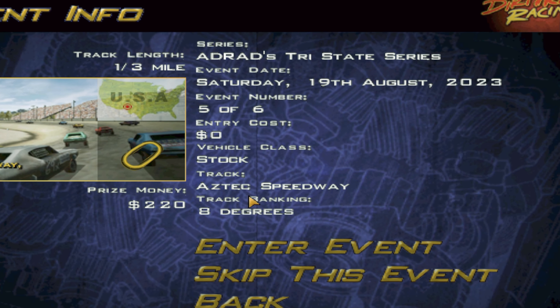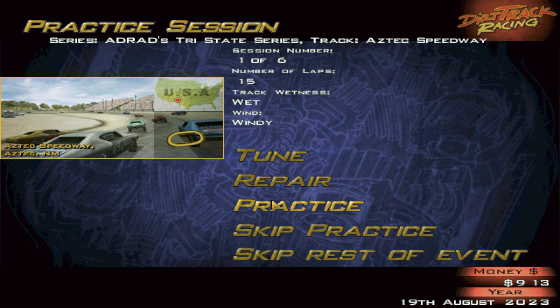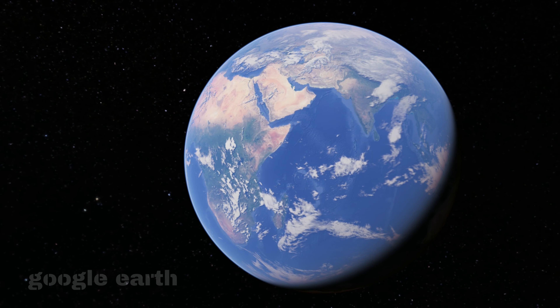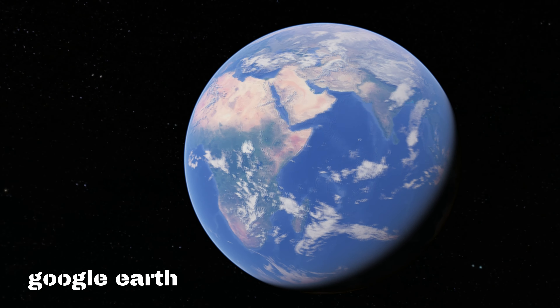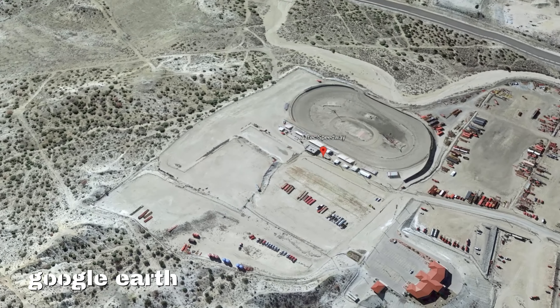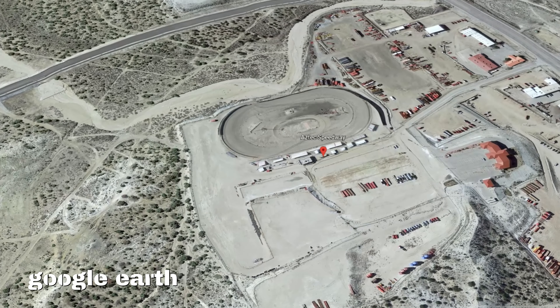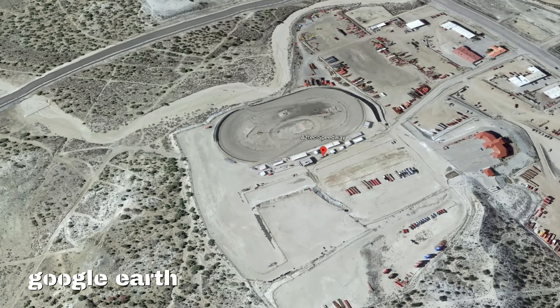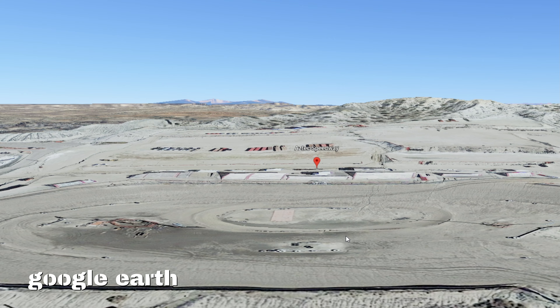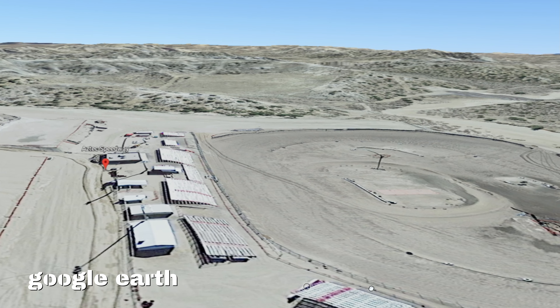We're at Aztec Speedway, New Mexico — 8-degree banking on the track, so that could be interesting for the driving. Wet track to start with, a bit windy. Let's take a look at Google Earth to check out the track in the real world and see what we can expect. It's a bit of a desert area — really sandy. You can see patches of grey on the track almost. Let's see if the game models that at all. It seems to be a slightly raised area with dunes in the background and vegetation on top.